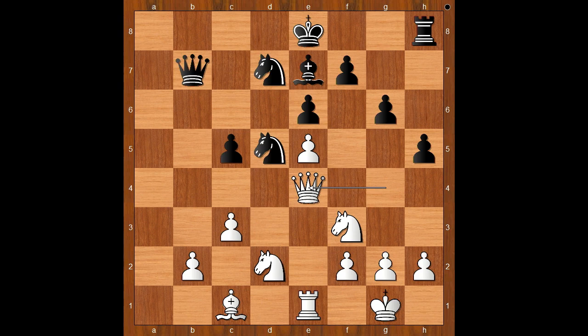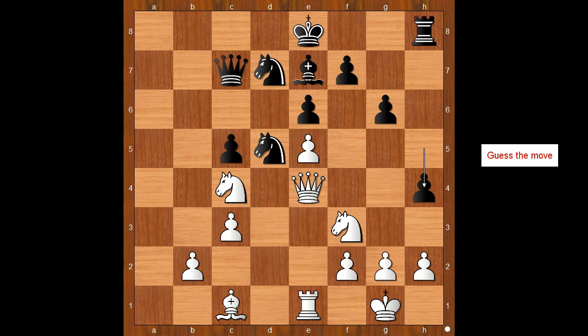Knight from d4 to f3, h5, attacking the queen, queen to e4, queen to c7, knight to c4, h4. White to move. How would you continue now?